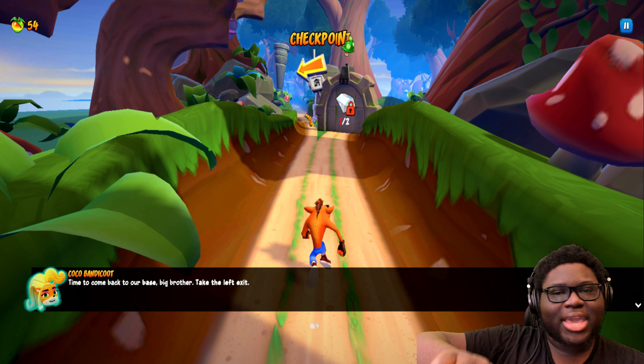Time to come back to our base, we've got to take the left exit. So I'm guessing if I had another gem I could go the additional route, but I don't have that yet. So I'll stick to the regular route. If I skip it, what happens? Oh no, it just takes me straight there. I'm going to see if I can cheese it somehow — they would have thought that through, but you know.